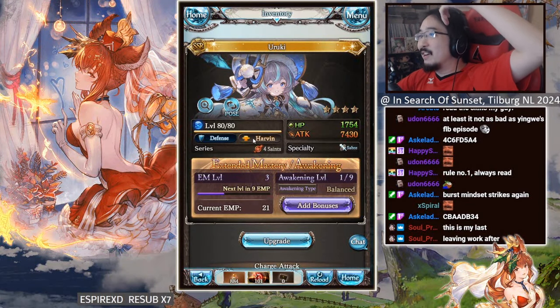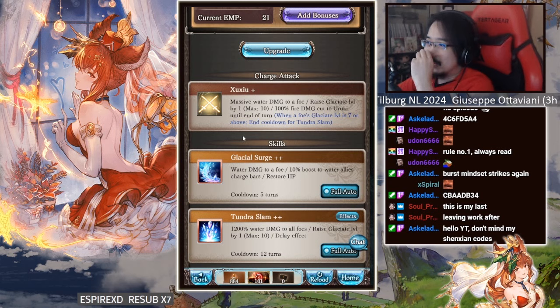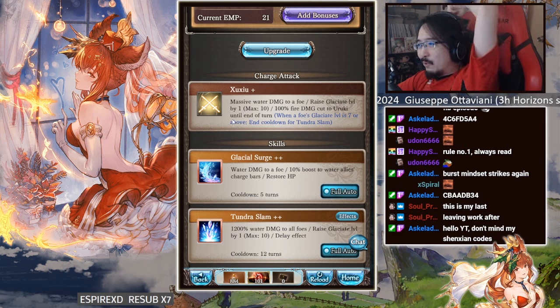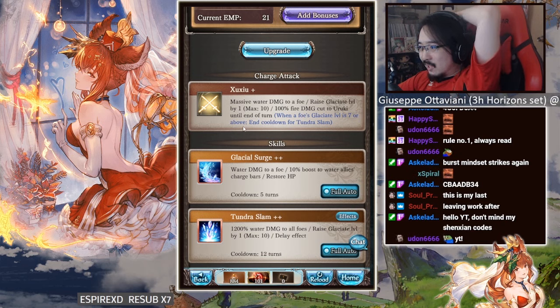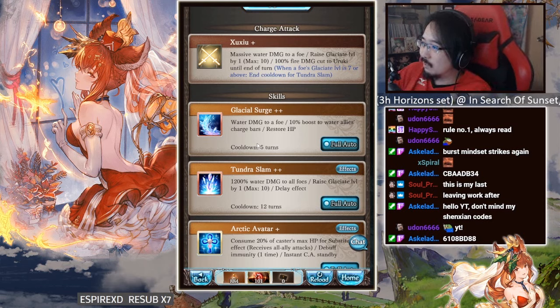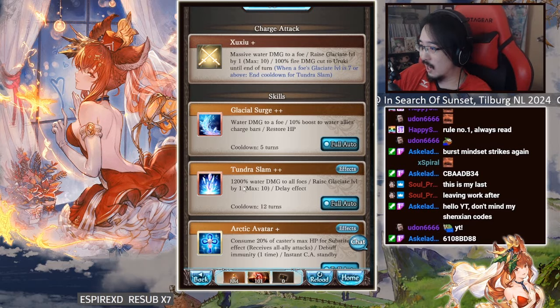The fourth saint character - her name is Uruki, a defense type with 1754 HP and 7430 attack. She does massive water damage to a foe and raises glacier level by one. She has 100% fire damage cut until end of turn when a foe's glacier level is seven or above. Her second skill, Glacial Surge, does water damage, boosts water allies' charge bar, and restores HP - so she can heal and give charge bars.